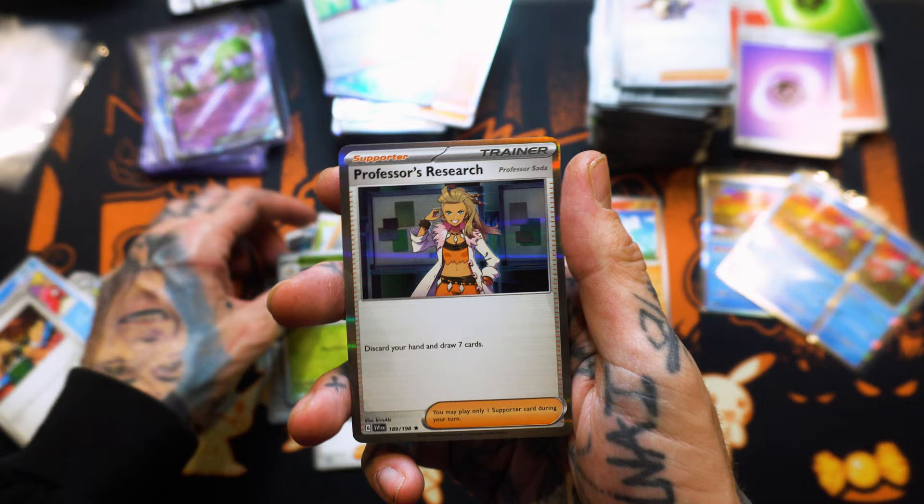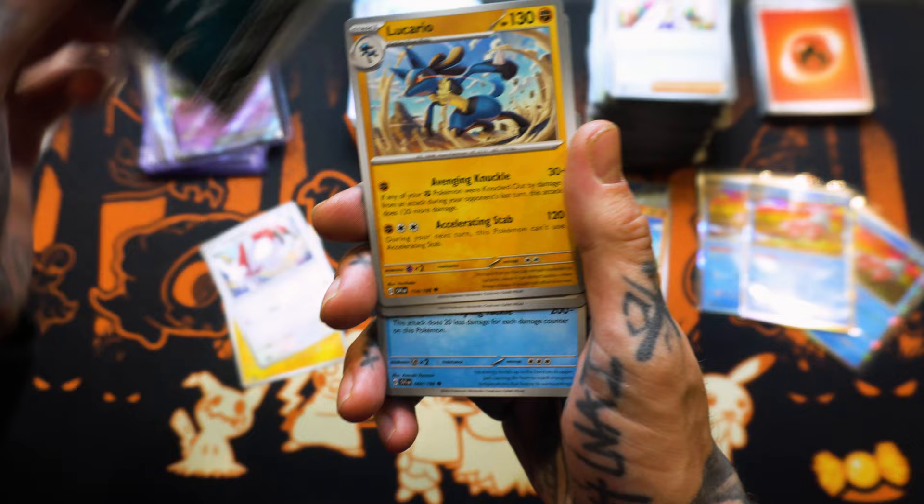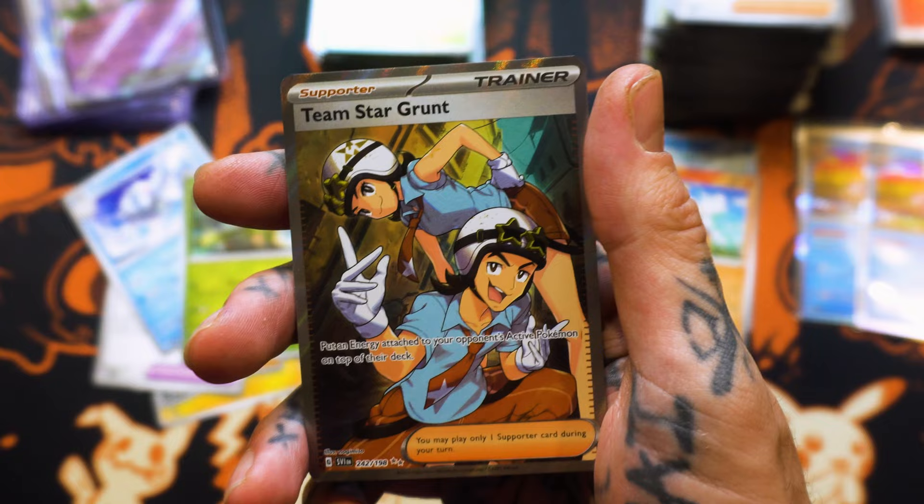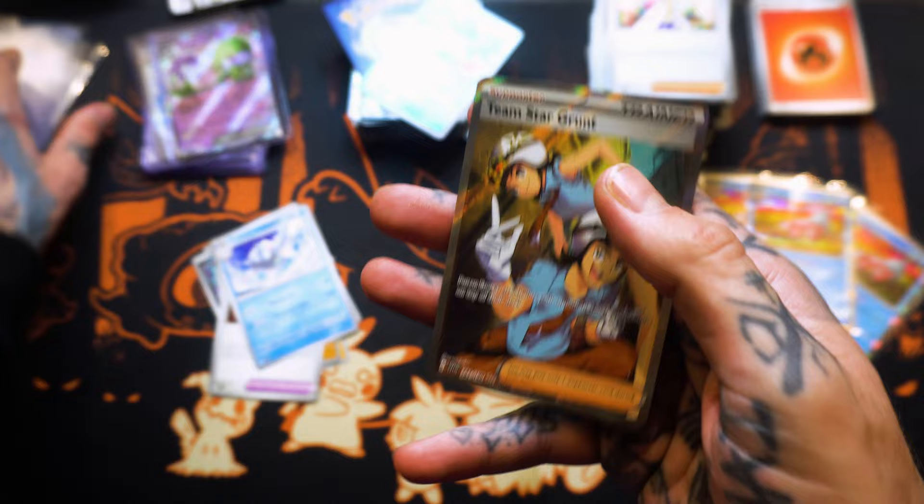Reverse Holo Breloom. And a Professor's Research — good to know Professor's Research survived another set. Broke. Lucario. Rock Chestplate. Reverse Holo Tropius. Reverse Holo Quaxley. Team Star Grunt, boys — look at that. Got a Trainer Card. Full Art Trainer Card. The first Full Art Trainer Card pulled yet, boys!